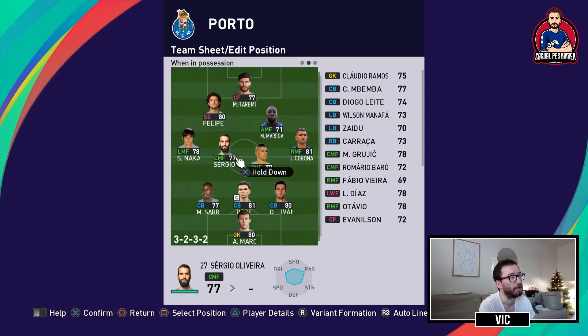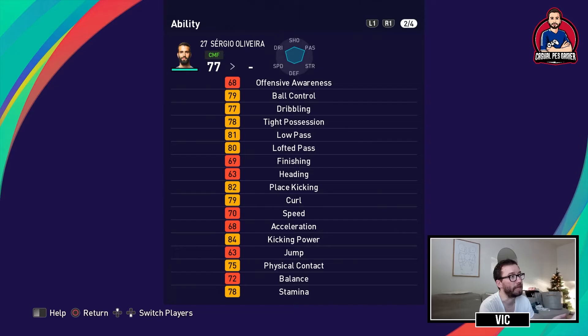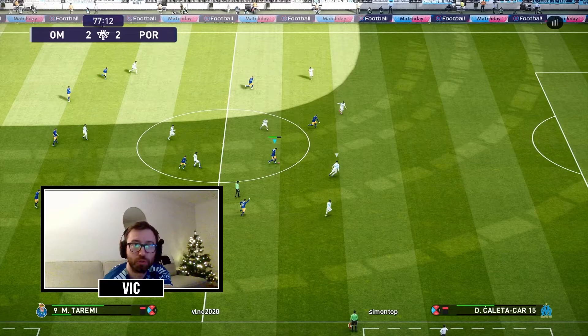Centrally in midfield I have a couple of box-to-box midfielders. I chose Oliveira as the more offensive one, with defensive duties on Uribe. Oliveira inspires lofted pass with one star — he's right-footed and has ball control, passing, some curl, kicking power, though he's really slow. He has the double touch, long-range drive, weighted pass, and low lofted pass.